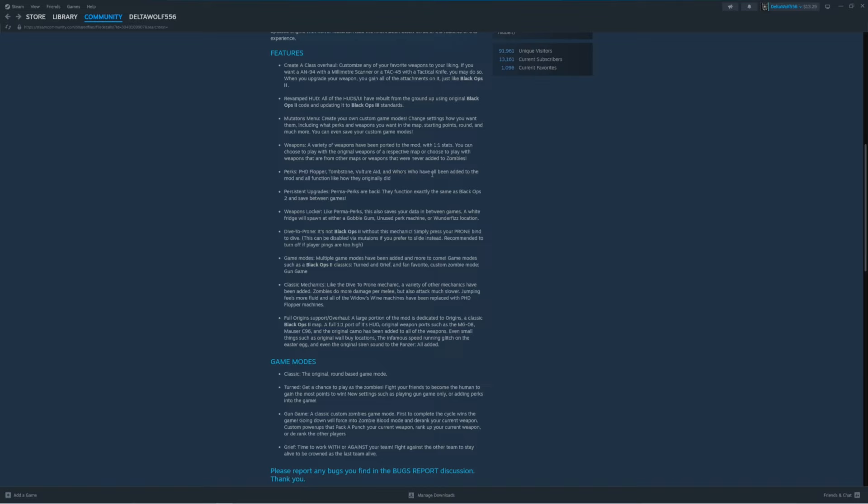Perks — PhD Flopper, Tombstone, Vulture Aid, and Who's Who have all been added to the mod and all function like how they originally did. Persistent upgrades — perma perks are back, they function exactly the same as Black Ops 2 and save between games. I remember how to get the PhD one: all you have to do is take fall damage. Weapons locker — like perma perks, this also saves your data between games. A white fridge will spawn at either a Gobble Gum, unused perk machine, or Wonder Fizz location.